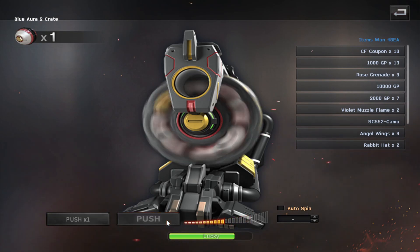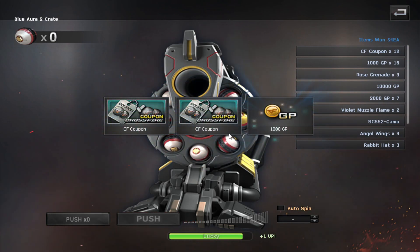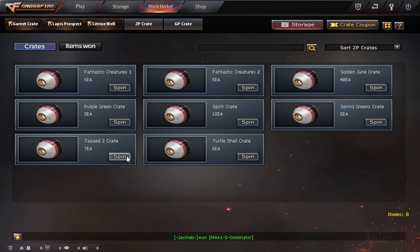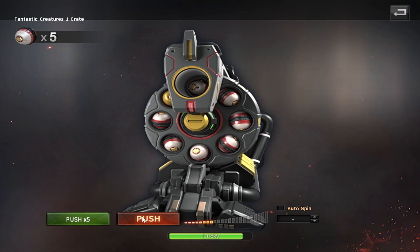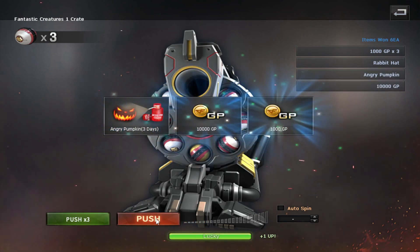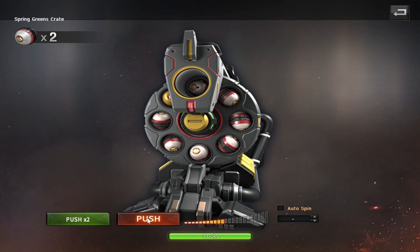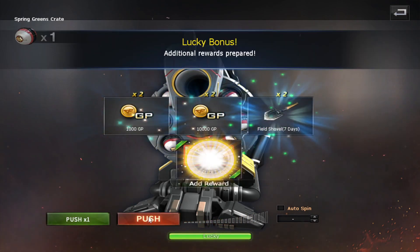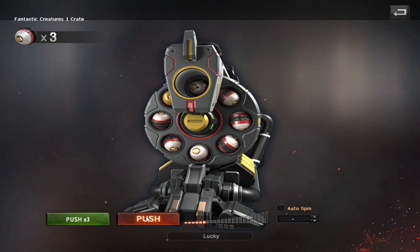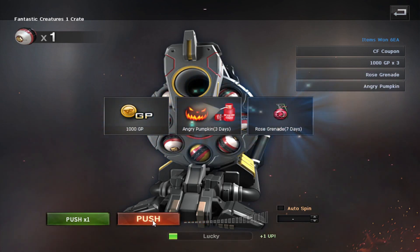Another coupon in the form of a rose grenade. We have five to go on the Blue Aura 2 crate — nothing really surprising so far. Smoke helm, three days — it's the one we are stacking currently, so I'm very happy about that. Another coupon. One to go — that's a no but that's a double coupon. Channel 1 now — all the odd numbers. Fantastic creatures — what is this all about? It doesn't even give a hint about what this could be. I guess we won't be finding out unless we get extraordinarily lucky. Spring greens, attempt number three with a lucky gauge — two times ten thousand and two coupons, not bad at all.